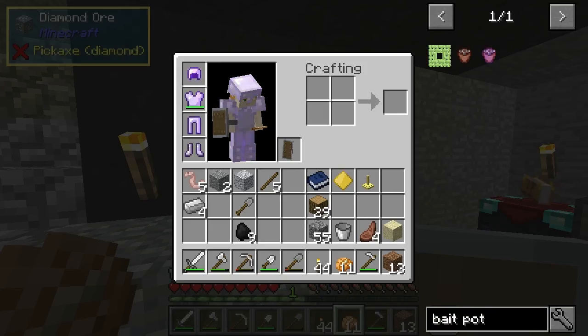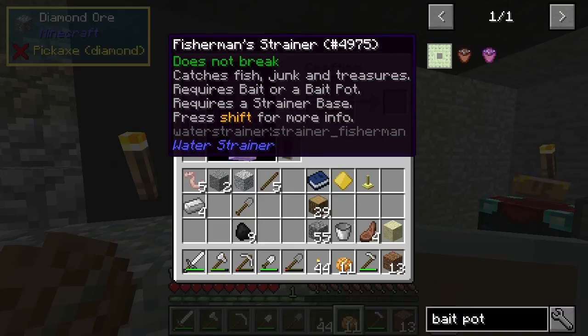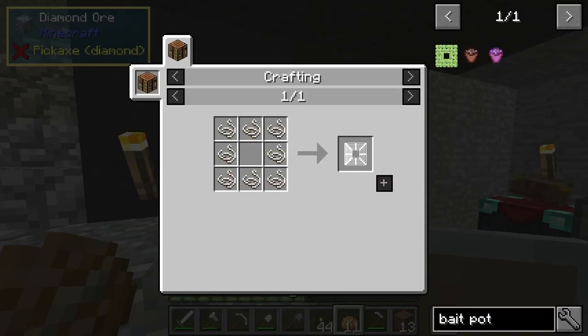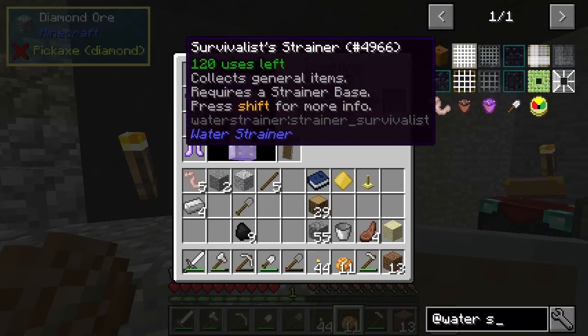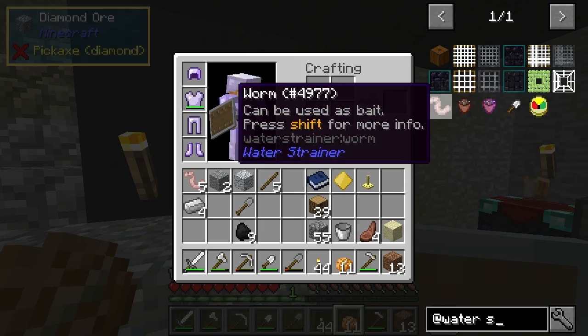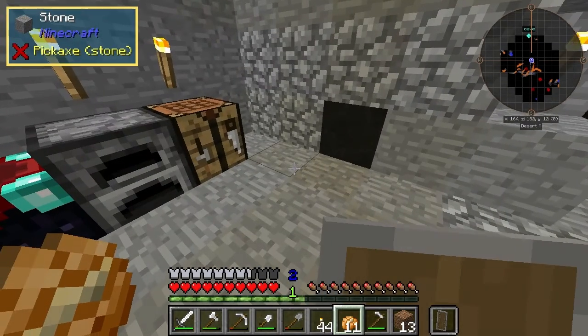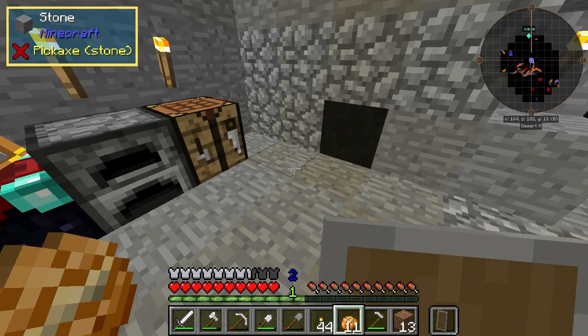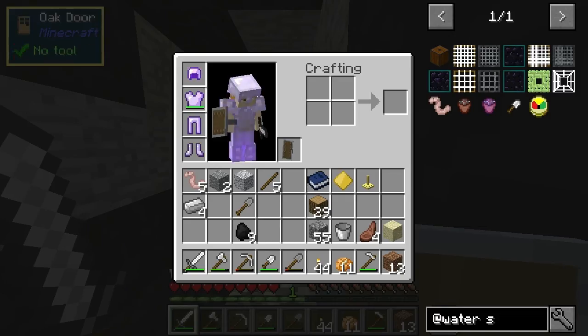I found diamonds but I didn't get them. I've got to look into water strainer — I may even give it its own spotlight. It's a pretty impressive mod, it's got a lot more going on than you'd think. It's more interesting than it seems — a bit like the fish trap from Harvest Craft, which is probably the only mod that had anything like that.